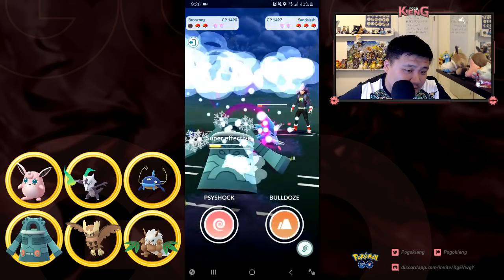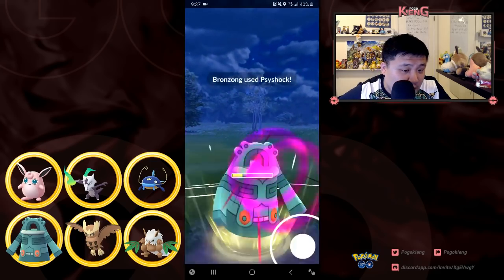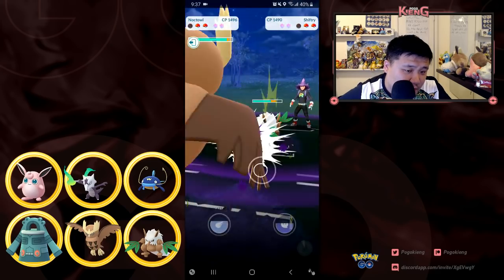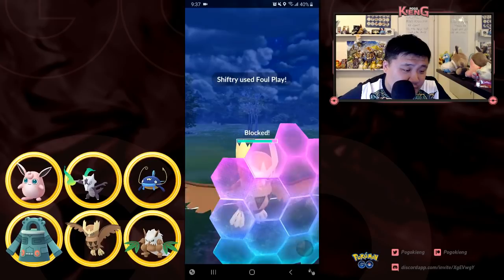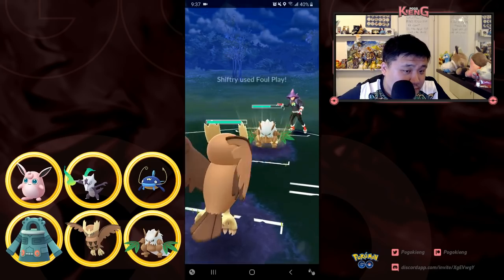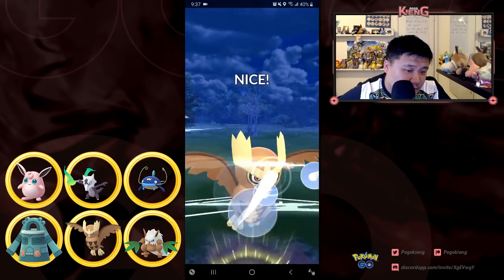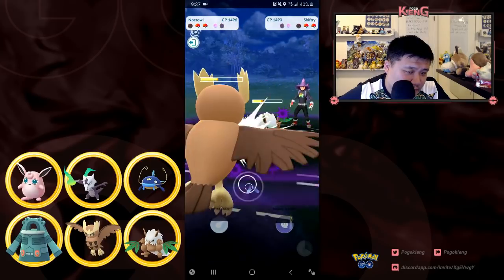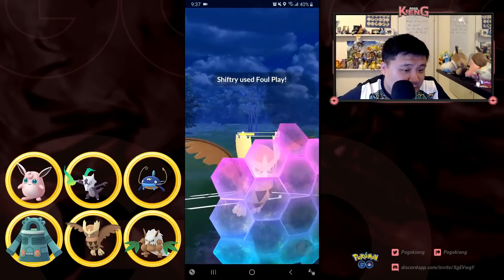I probably should have let the Ice Punch go through. I switch out into Noctowl hoping to do as much damage as possible and put on shield pressure. I'm able to get the Wing Attack through, looking to put as much pressure onto this Shiftry as possible. But I have to shield here — it's just doing way too much damage.